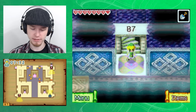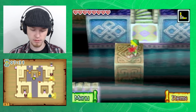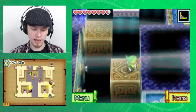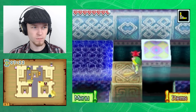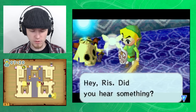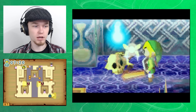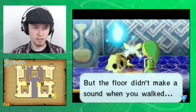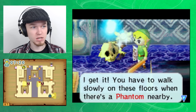Probably don't want my shovel equipped. Let's do this. Ow! Why are you mean? Hey, Riz, did you hear something? This floor makes a sound when you run on it. The phantoms will hear us, but the floor didn't make a sound when you walked. I get it — you have to walk slowly on these floors when there's a phantom nearby.